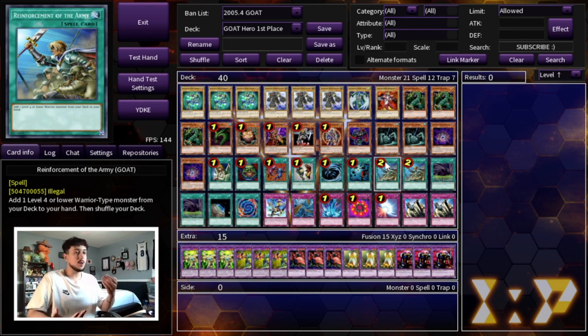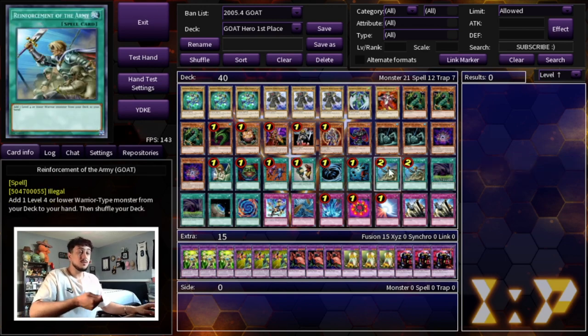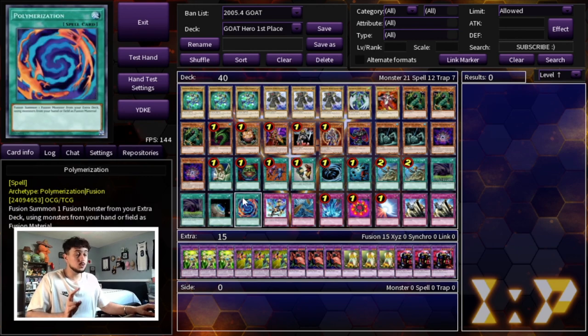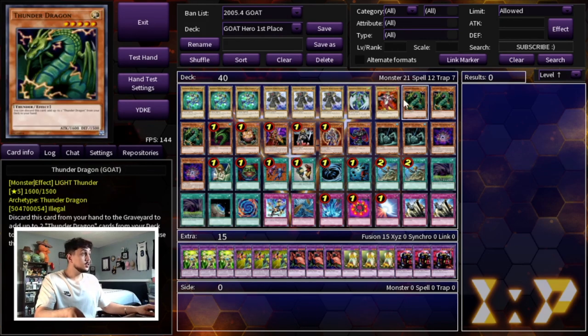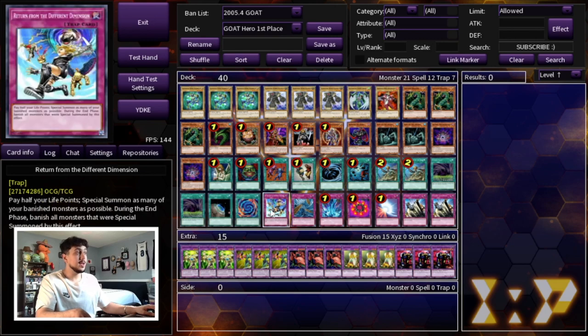We're also playing Dark Hex-Sealed Fusion — I chose dark over light because we have more light monsters and wanted to even out the light-to-dark ratio for BLS. Either version works as a substitute for any fusion material. Then we have the standard GOAT spell cards: one Graceful Charity, one Pot of Greed, one Delinquent Duo, one Snatch Steal, one MST, one Heavy Storm, and two ROTA. ROTA was at two in GOAT format, which is insanely powerful — it searches any of your heroes, DD Warrior Lady, and even Zumbria.